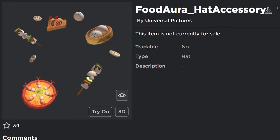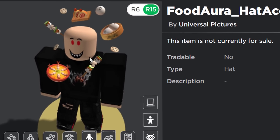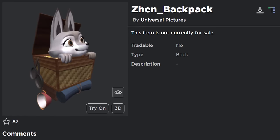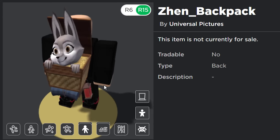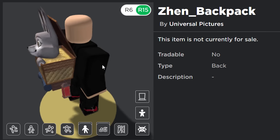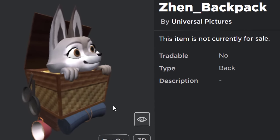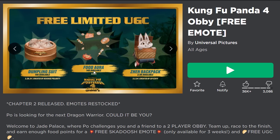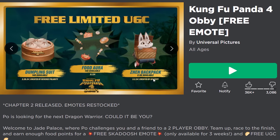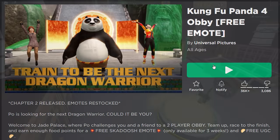This one comes out tomorrow — the food aura. I have to admit this one's a lot better, so maybe save your points to get this. Obviously this one's a hat. Then the next day the zen backpack will come out and it's like a little wolf — I think it's quite cool. Maybe I'll spend my points on this one. It'll be ready in a few days. So this one's available today, then the food aura on the first, and the zen backpack on the second.